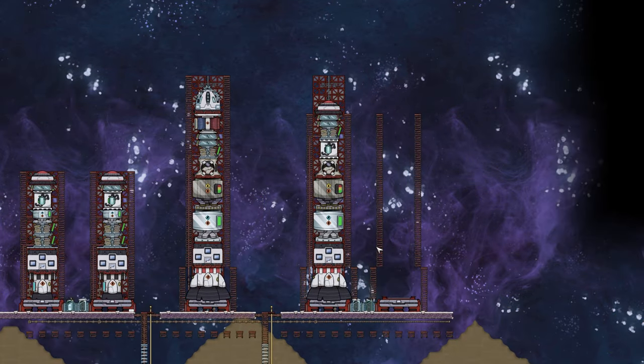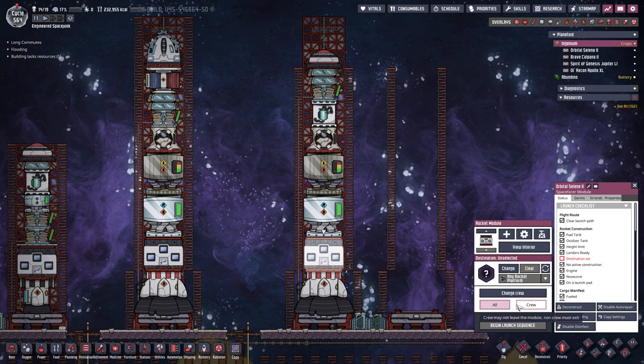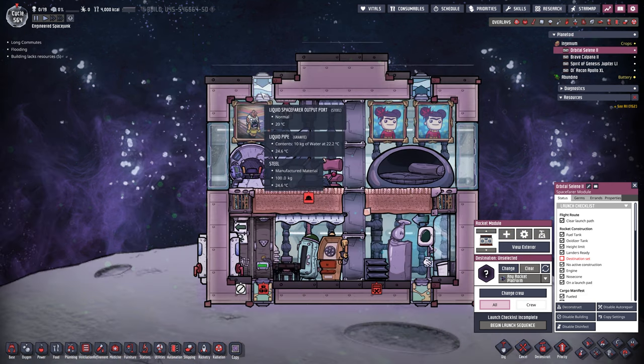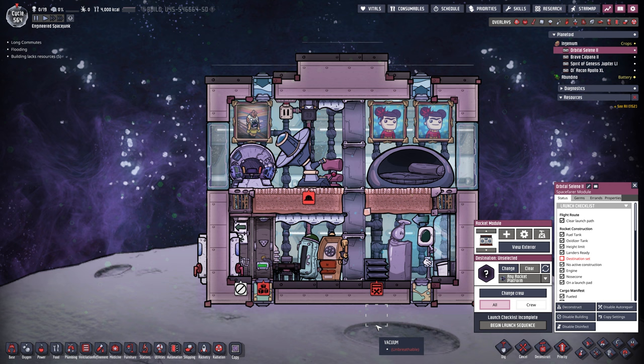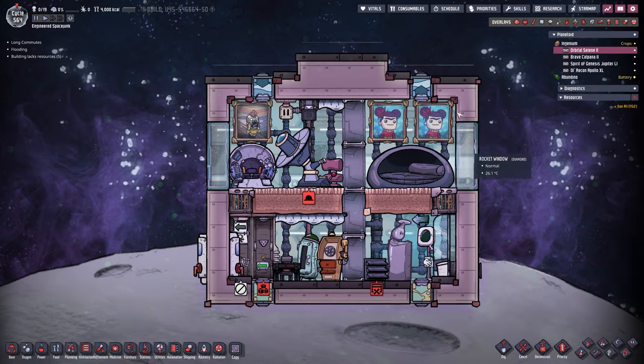Up here at the top, let me turn the overlay back on and take a look. Did I fix this last time? Yes I did — I honestly couldn't remember anymore because we were missing one piece of pipe up here, but now we have water everywhere and it looks exactly as it should. Which means this rocket here is ready to go.